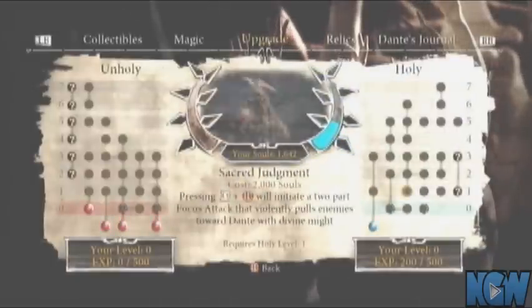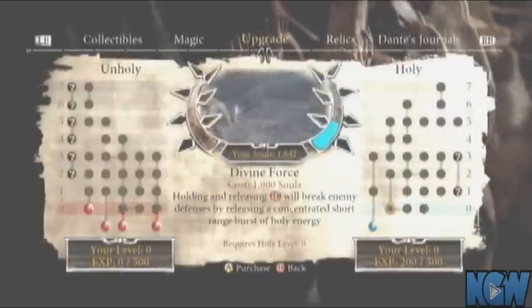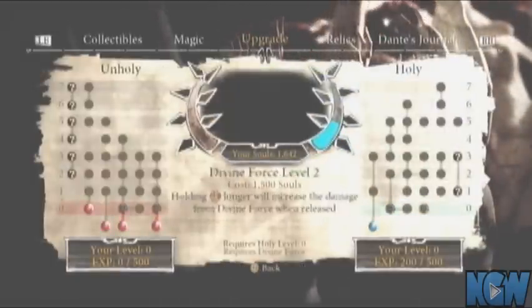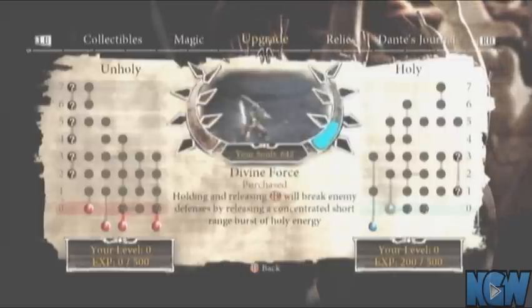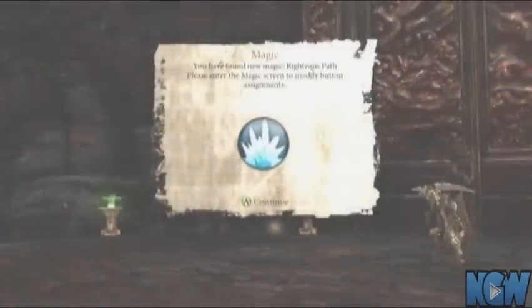We're going to buy our first upgrade here. This is a spell that if you hold B down, it just does a lot more damage. And when we upgrade it, it's going to give us more range.